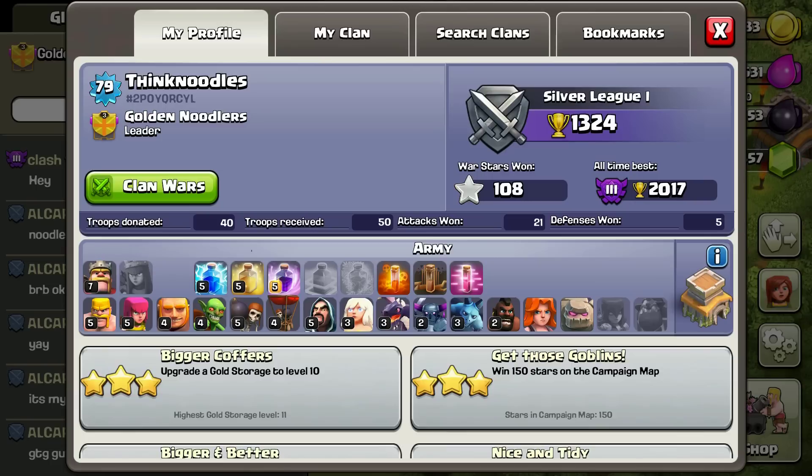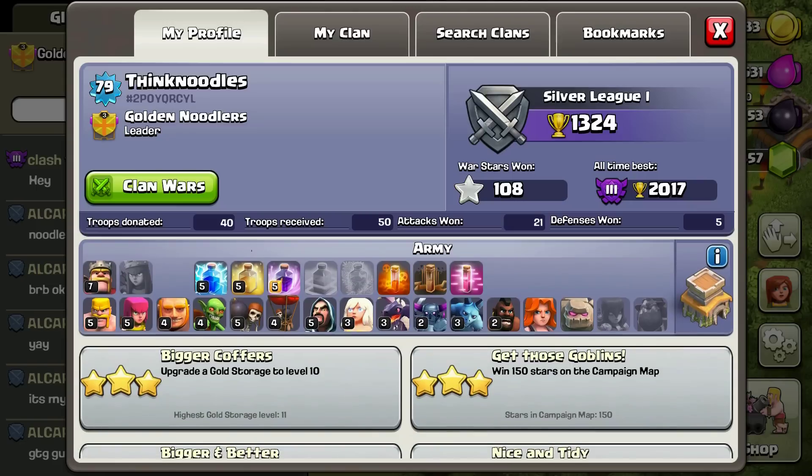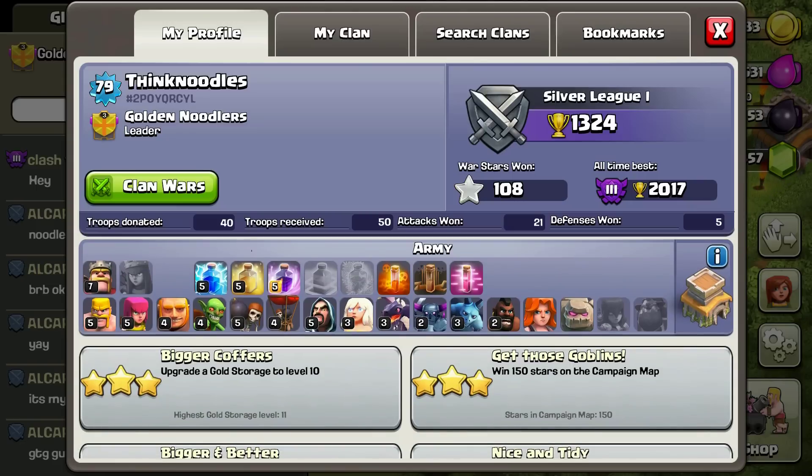War stars - one - and my all-time best was Crystal 3 as you guys remember. Attacks won and defenses - 21 and 5 - that's in this current season. If you look in the army section you can see everything I've unlocked. Although I haven't built the dark spell factory yet, it looks like I have those three spells already unlocked, though I haven't upgraded them.